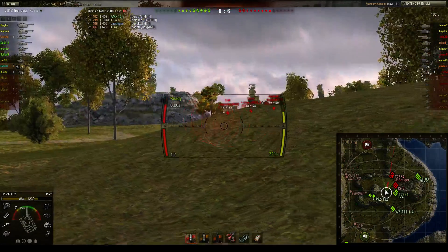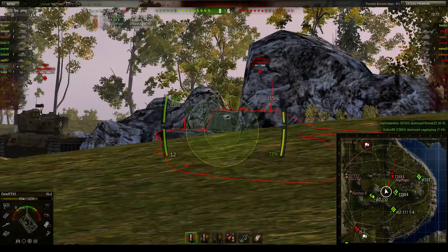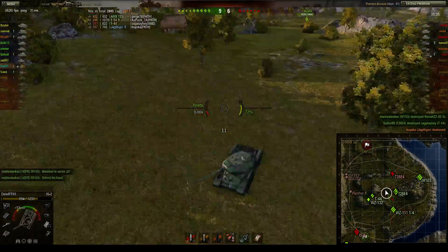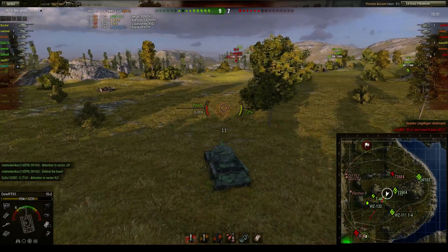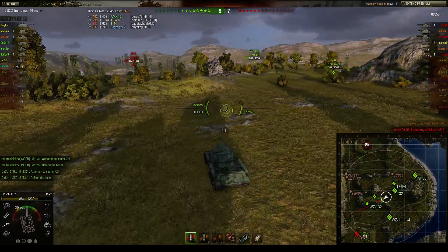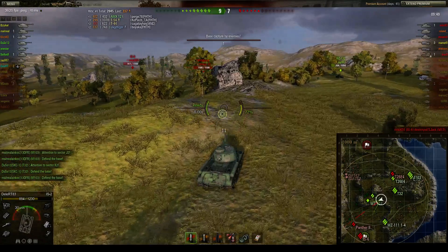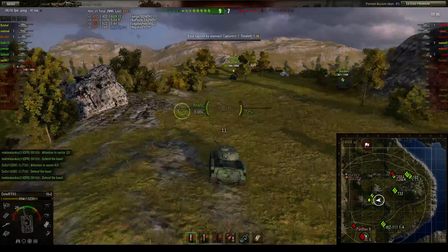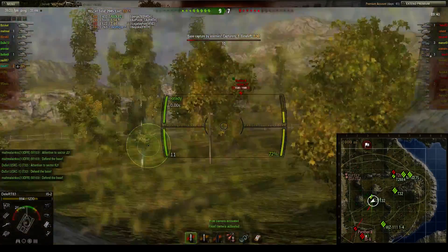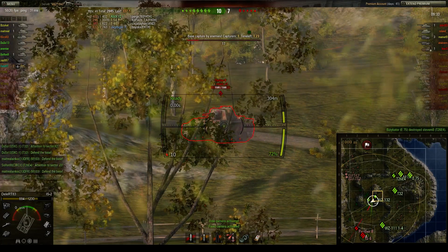We try to peek out again and shoot the T-44, but our Super Pershing does a wonderful job. We accept the aiming Super Pershing, which didn't fire on us for some reason, and we kill the Jagdtiger. Now the only thing we need to worry about is the enemy capping us — and surprise, the Panther II is already there. We hope our WZ tier 9 heavy can spot the IS-6 and Panther II.